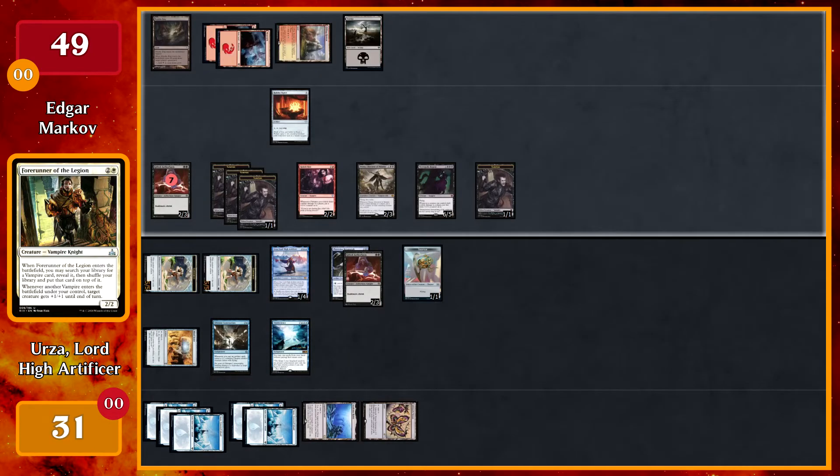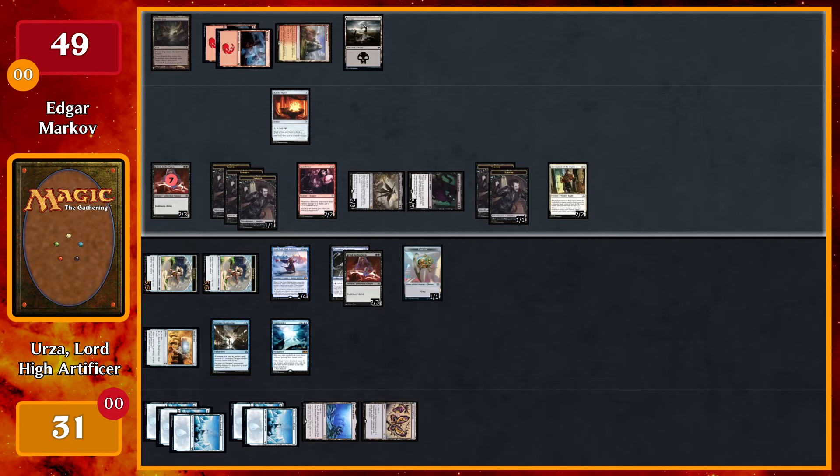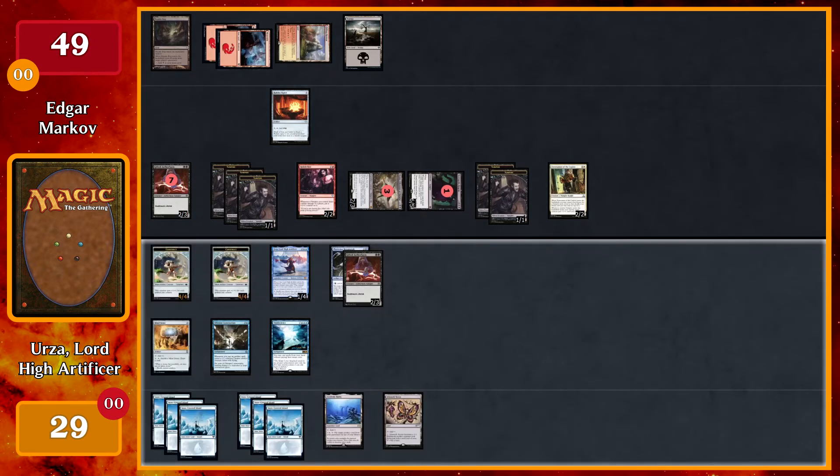I'm gonna tap three for a Forerunner of the Legion — on cast I'll get a token. When he enters, I'll search my library for a vampire and put it on top. I will choose Captivating Vampire. Move to combat — attack with Drana and Necropolis Regent. I will block the Necropolis Regent with the Thopter token. I'll take two. I'll get two counters from Necropolis Regent, one from Drana herself, one from Rakish Heir, then pass.